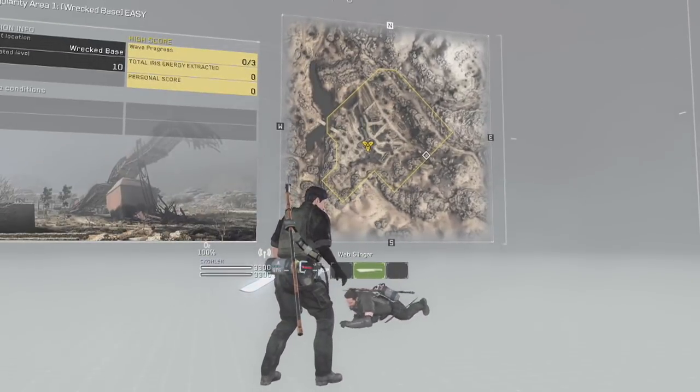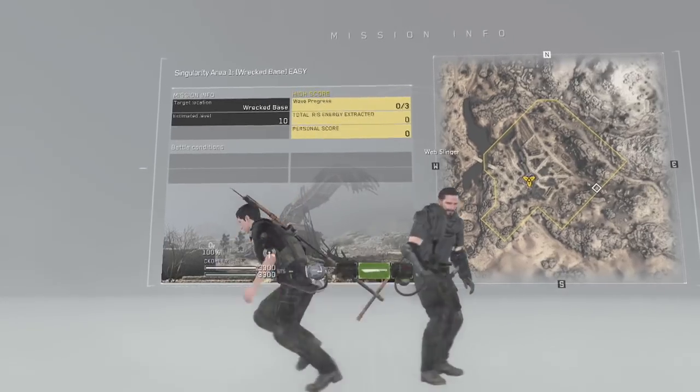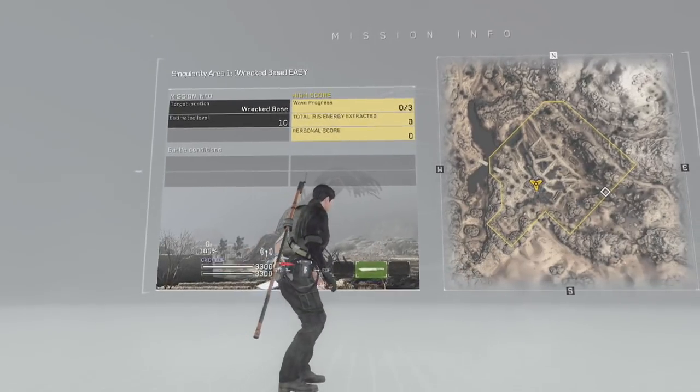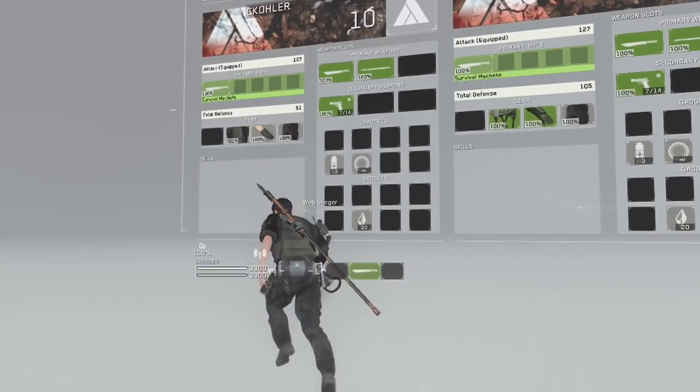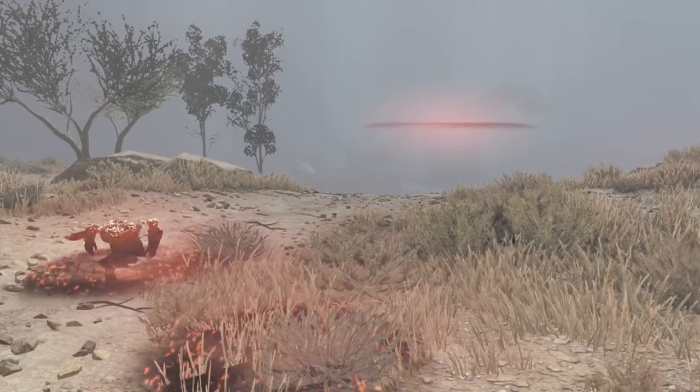I like this augmented reality type of menu here. Yeah, I'll give them props that it's very different. And then our equipment and stuff over here — oh yeah, I get to see yours too. That's neat. Oh, here we go.